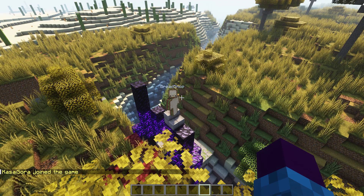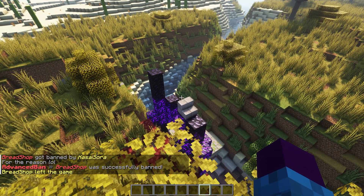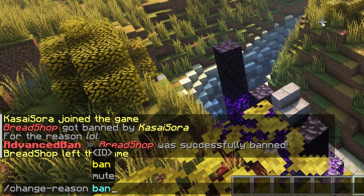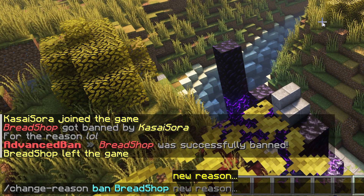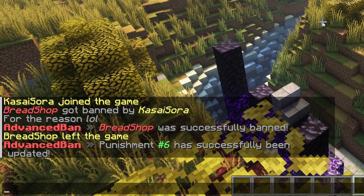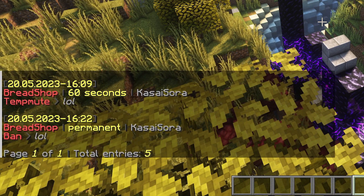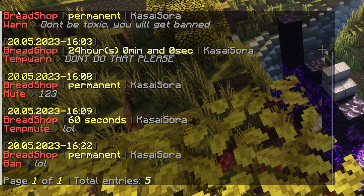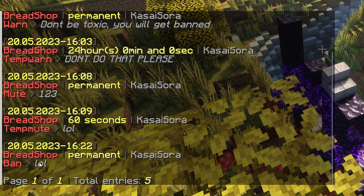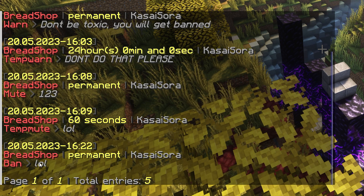Another very handy command is the change reason command. When I type slash ban Bradshop with reason 'lol' — he's gone. Now I want to change the reason afterwards, maybe because I misspelled something. Type slash change reason, then 'ban,' then Bradshop, and the new reason will be 'goodbye.' Press enter and punishment 6 has been successfully updated — punishment 6 referring to the ban of Bradshop. What's also really cool is you can see someone's full punishment history. Typing slash history and then the player's name shows everything: a permanent warn, temp warn, mute, temp mute, and then a ban. Very useful for large moderation teams to check if a player has been punished for the same thing before, and if it's happened 5 or 6 times, it might be time for a permanent ban.